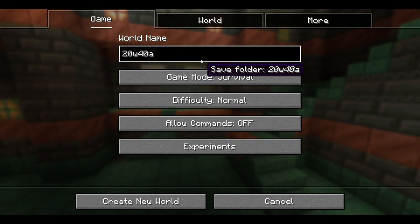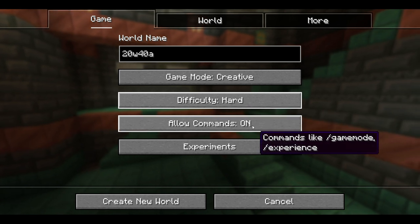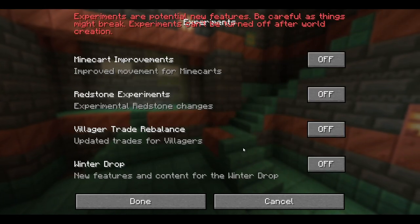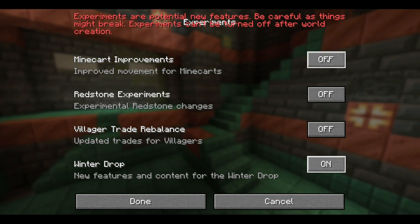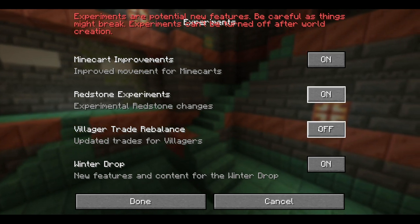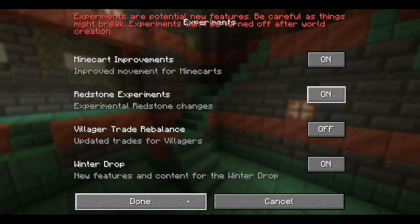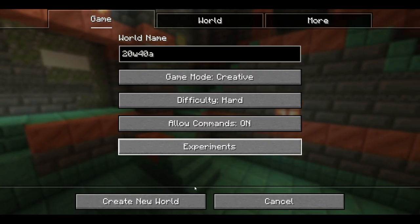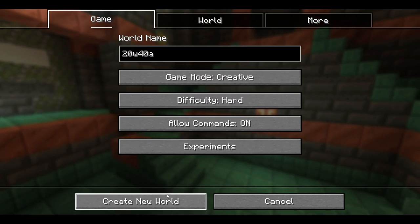Snapshot 20w40a. Game mode: creative. Difficulty: hard. Loud commands: off. Experiments enabled: winter drop, minecart improvement, and redstone experiments. Done. World: blank. Create new world.